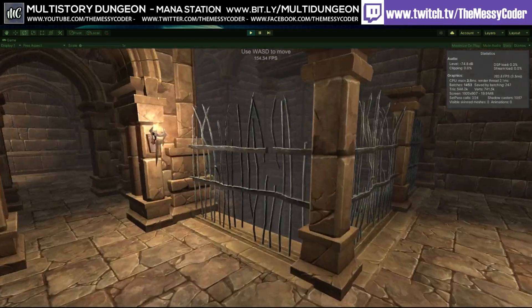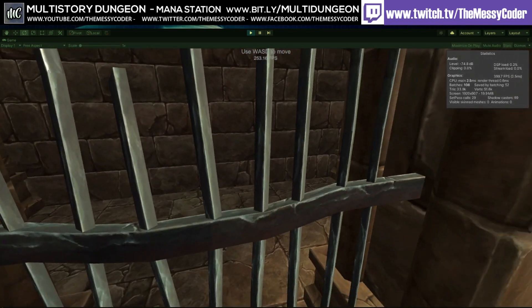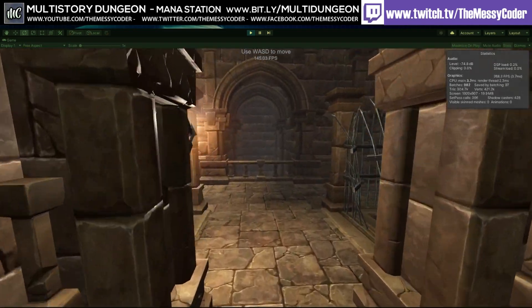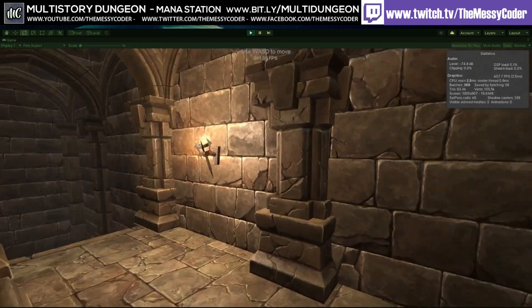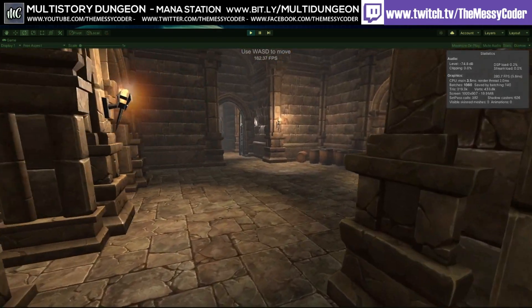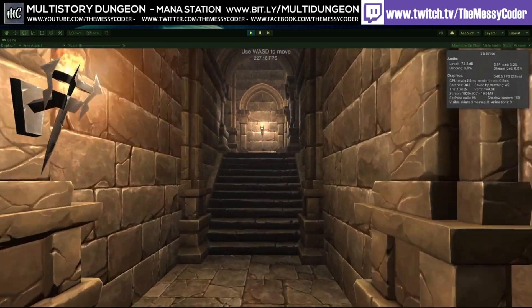Which other assets would work with this? I think the 3D Forge ones would probably work well — he's got a nice toon-esque look to his assets too. They don't look photorealistic, and I think they'd work well in this pack. Or any other hand-painted, cartoony-style assets would work well in this one.